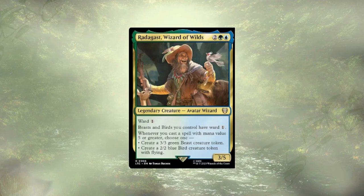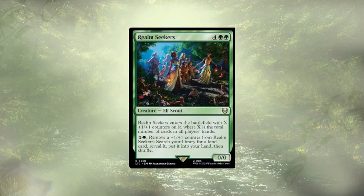Radagast, Wizard of Wilds, again cares about those large spells like Gandalf and just doesn't really fit what the deck is trying to do — an easy cut. Realm Seekers is a high-cost elf that serves the purpose of ramping, but to even have them ramp you once costs a total of nine mana: six to play and three to use the ability. While there are ways to cheat them out, he relies on other cards to be good value, and for that reason Realm Seekers is gone.